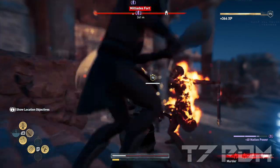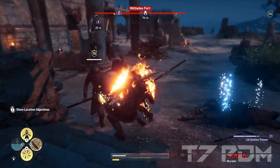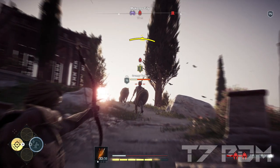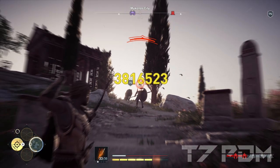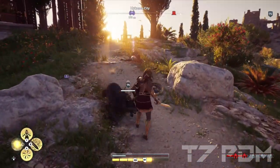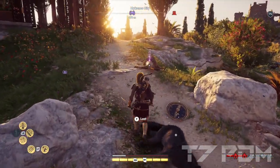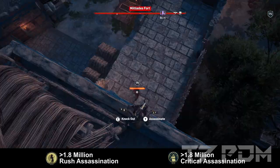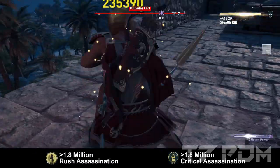The mercenaries on Nightmare at level 75 will have around 1.7 million health — that is around 50% of the usual health at level 99. But you will still deal the same damage as if you are on level 99. So killing them with arrows, devastating shots, rush assassinations, and critical assassinations is absolutely easy, and you will definitely deal enough damage to do that.